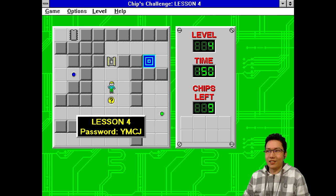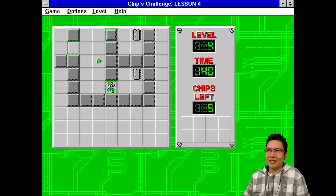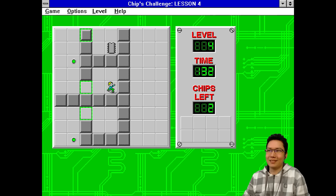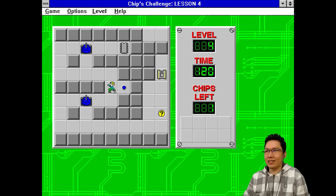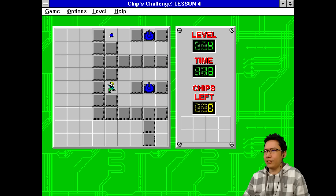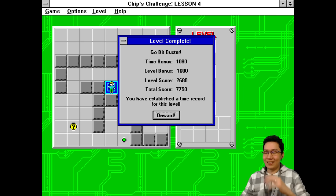Chip's Challenge is the dark souls of puzzle games. How is that fair? There's fire under the center block. And when you die, he says 'bummer' — because it is. And it's the 90s. Stormwatcher just linked a speedrun. Chip's Challenge CC1. Is there a Chip's Challenge 2? I've only ever played this one and I never really knew what I was doing. But I think I got pretty far — maybe level 10, 15, 20? I don't know. Go Bit Buster.